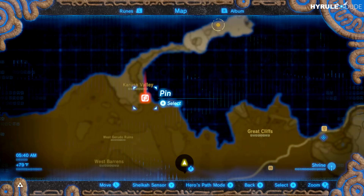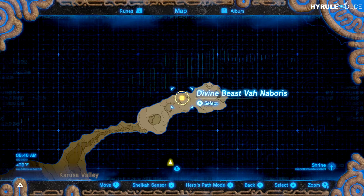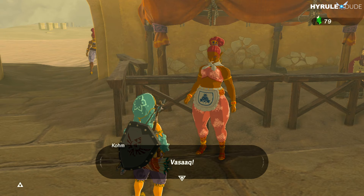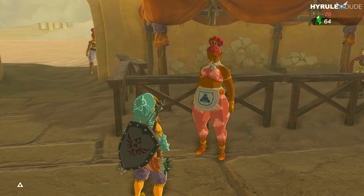Here's where Karusa Valley is on the map, as you can see with the red pin. The reason we have to go there is they've stolen the heirloom of the Gerudo people — the Thunder Helm. The quickest way to get there is by using a sand seal, so I'm going to rent one from here at the west gate in Gerudo Town for 20 rupees.